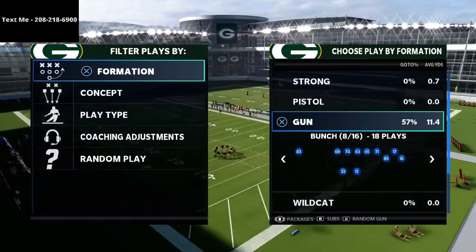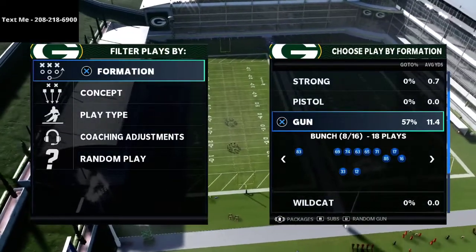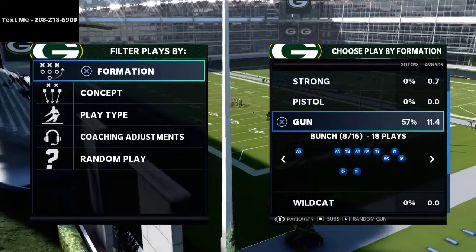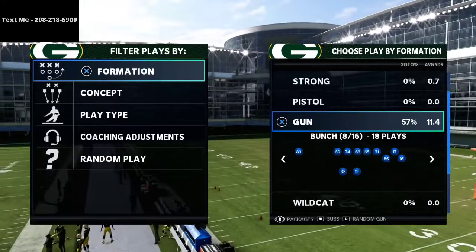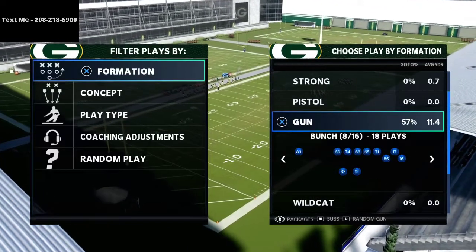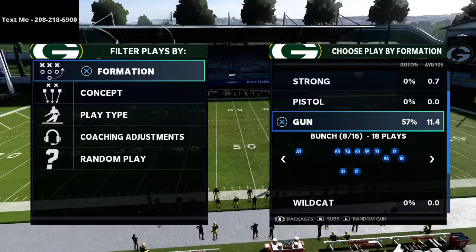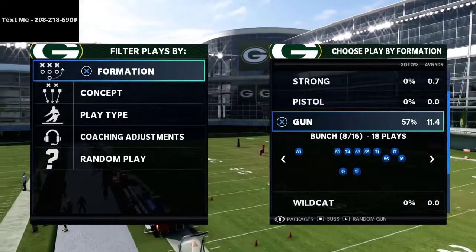Now, there are two different versions of the ebook if you want to get it — it'll be in the description. The first one, you can get the gun bunch, which is just the Jets gun bunch offensive scheme, and that's going to be 15 bucks. Or you could get the gun bunch and the gun bunch tight end bundle for 20 bucks. If you want to get a free sample, shoot me a text message at 208-218-6900 and text the word Madden, and I will automatically send you a link to the playlist where you can check out both of the preview formations.